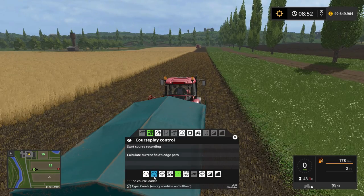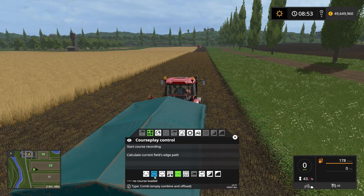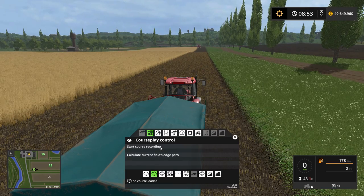So the mode we want to be in is the combi mode: empty combine and offload. This mode acts like a drive from here to there and when the combine is full, empty it out. So if we click that mode we can start recording the course.